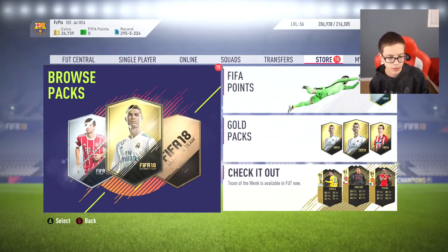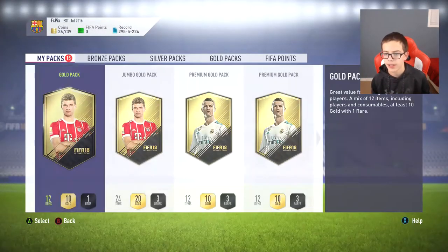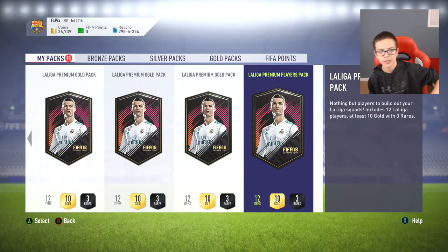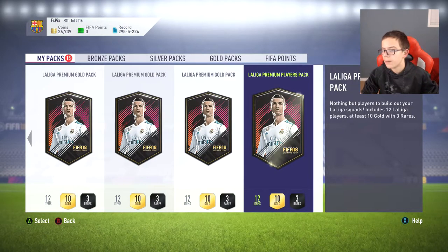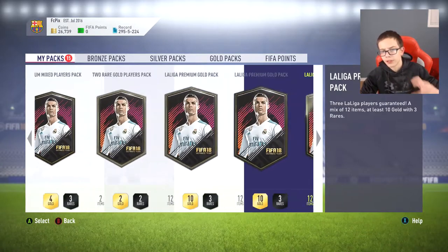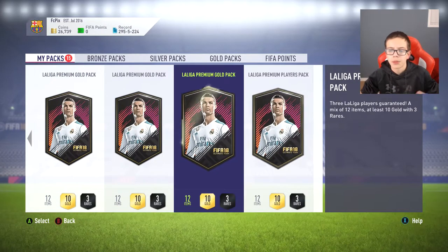Moving on to the next part: you guys want to stock up on packs. EA has been putting out League SBCs over the past couple of weeks — premium gold packs per league. I've done almost all the leagues. For this I've gone with La Liga premium upgrade player packs and premium gold packs, just because the majority of Team of the Year players are from La Liga.